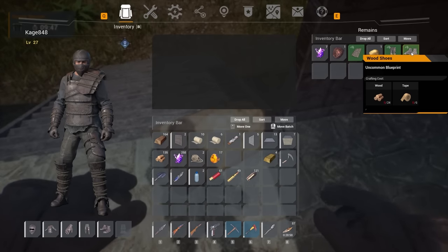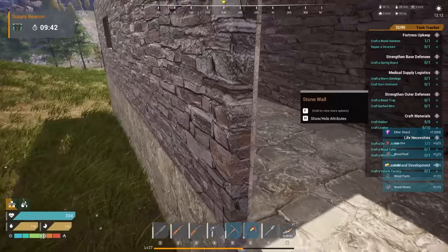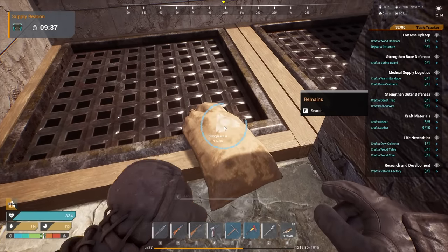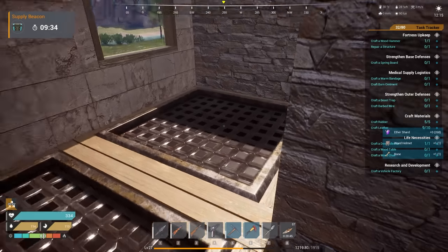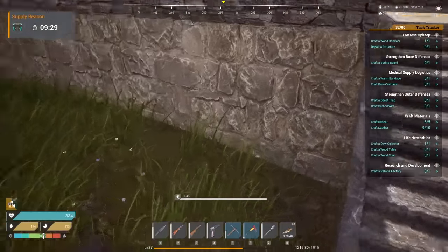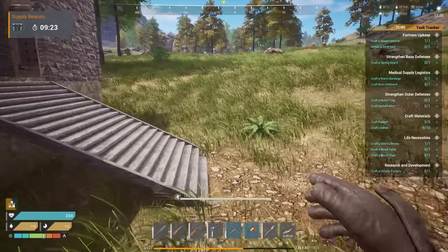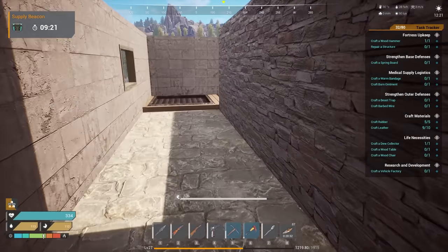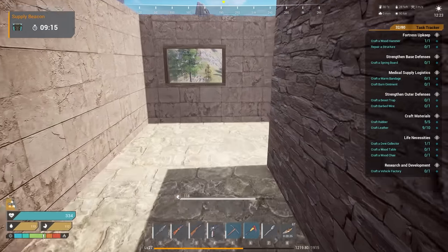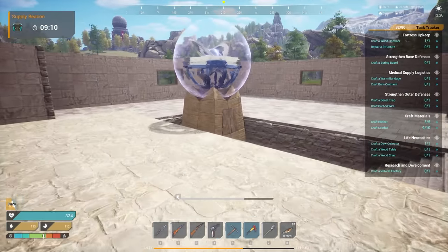Let's go get some loot. Oh wow — wood stuff, well whatever, still pretty good. They're dropping a lot of wood stuff, that's awesome. Why did I only get two bags? Did the bags fall somewhere, or do they not always drop bags? I have to wait another nine minutes for another horde.